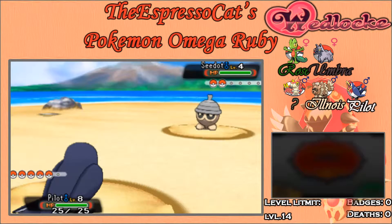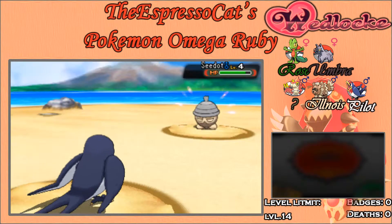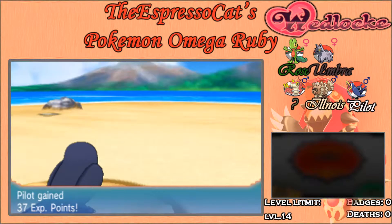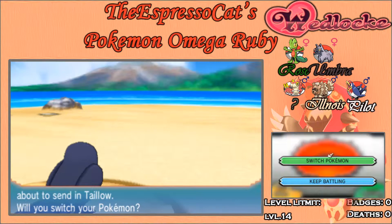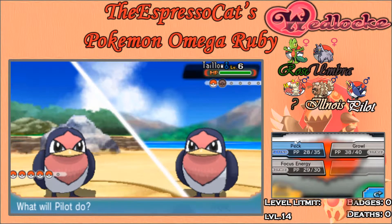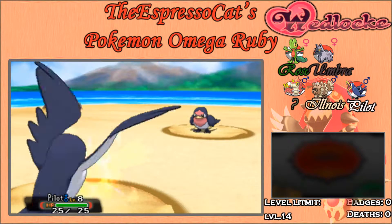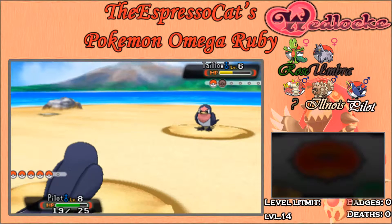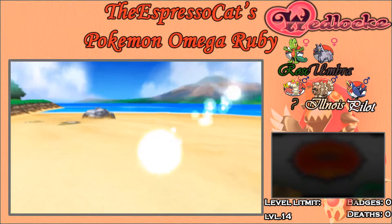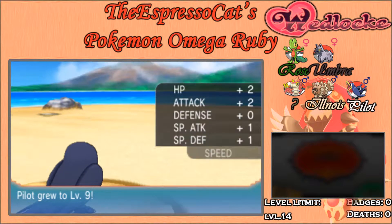Here we have Seedot. I don't know — this is Ruby, right? He probably has Seedot in Ruby, and in Sapphire and Alpha Sapphire he has it as well, I'm pretty sure. So yeah, here we have another Taillow, but Pilot is the superior one and takes it out pretty easily. Going through Petalburg Woods today and dealing with Team Magma, I believe it is in this game.